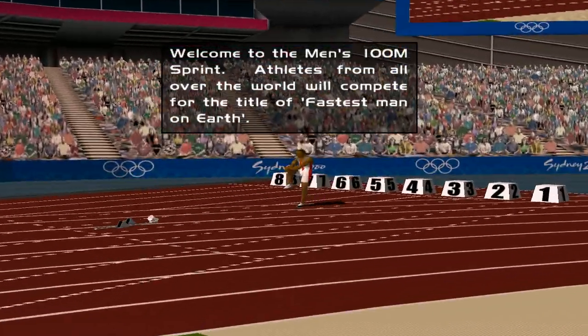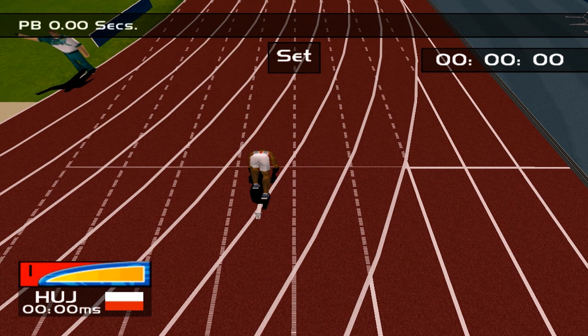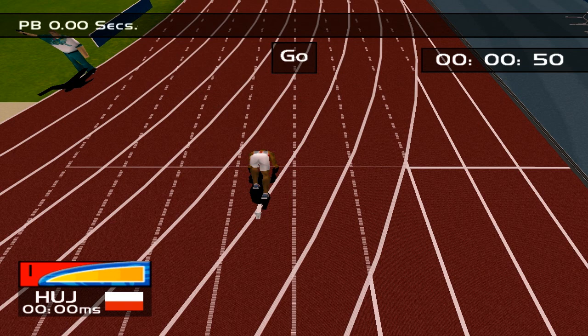First is Men's 100m sprint. Press any key to skip the scenes. Now don't press anything — wait for the pistol shot. After the shot, press left or right arrow as fast as possible to start running. Don't slip at the start. Be focused and be quick. Good start is very important. But be careful — if you press arrows before the shot you'll make a false start. In Olympic Games you can false start only once; a second one equals disqualification.